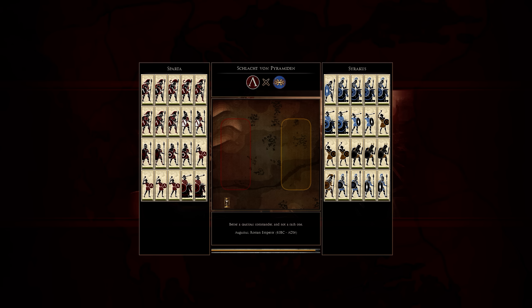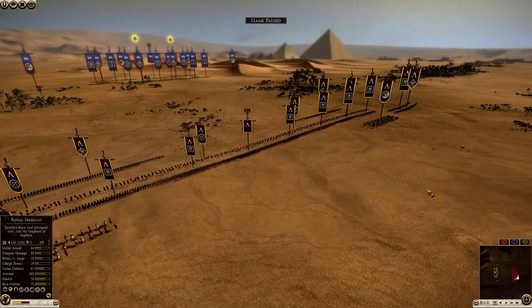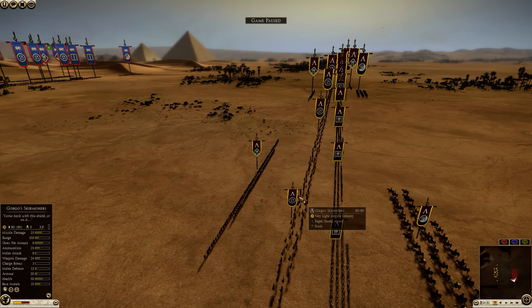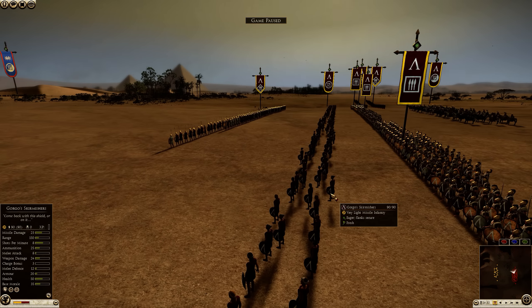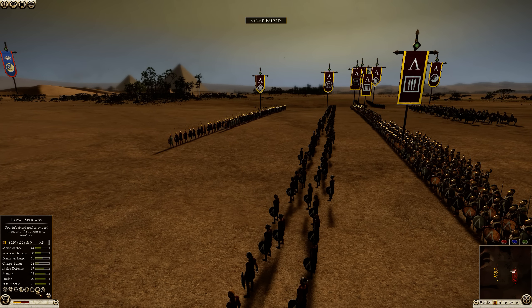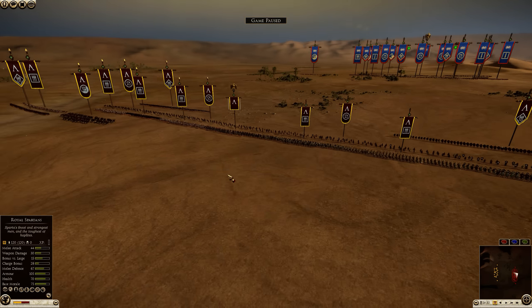This is a battle in the use-it and lose-it tournament — Sparta versus Syracuse, an interesting matchup. For Sparta we have four Gorgo skirmishers and their ability actually works now. They have quick reload which increases their rate of fire. Their previous ability didn't do anything.